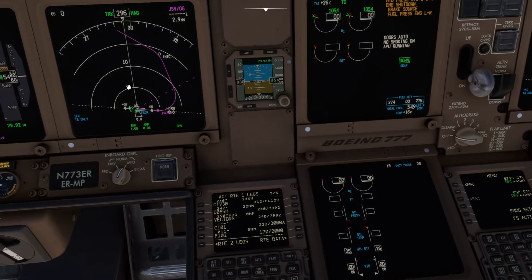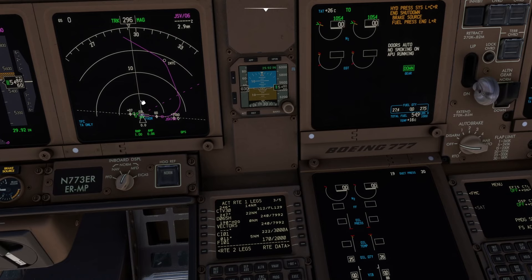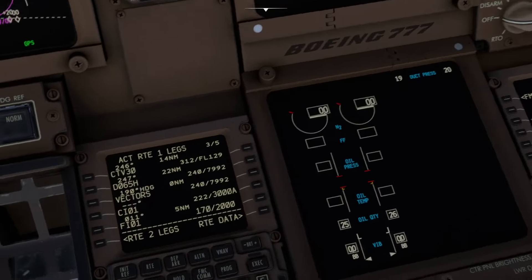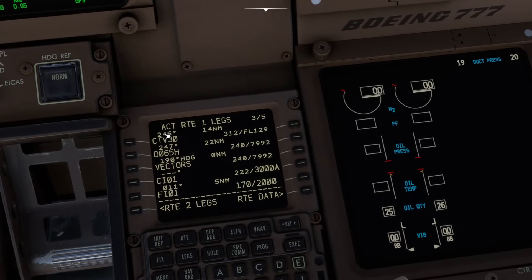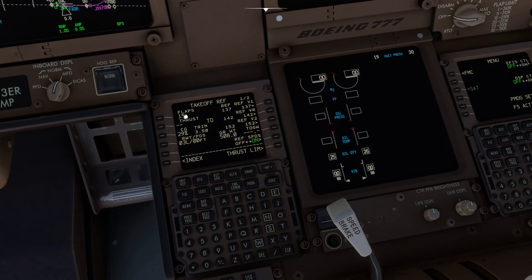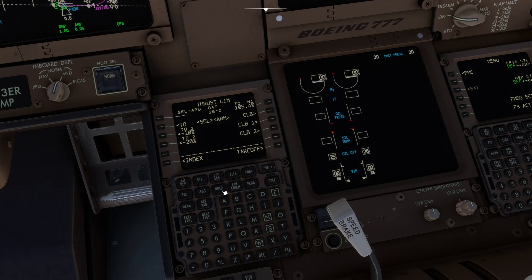That's quite cool — with FSLTL running in the background you're getting actual traffic going through the airport for a change. We need to go and finish off init refs. So we go to the takeoff data — we put in 15 degrees — and we've now got the numbers calculated for the V-speeds, so we'll transfer them across and accept them. That's pretty much done. The aeroplane is ready.